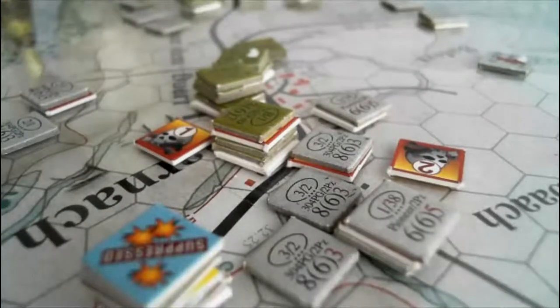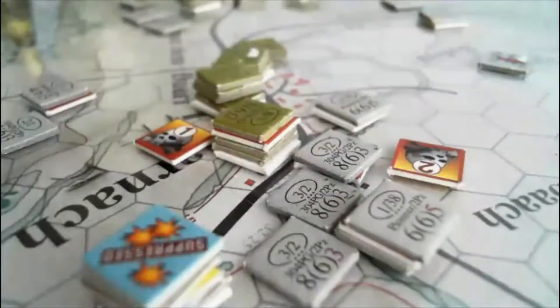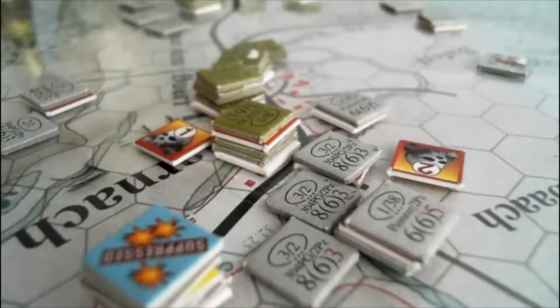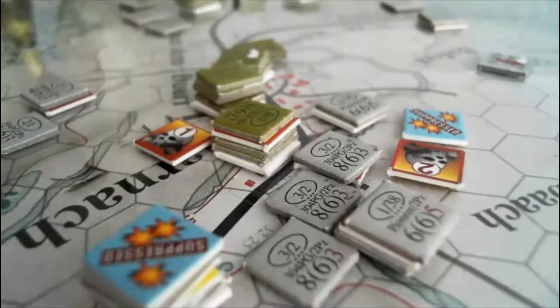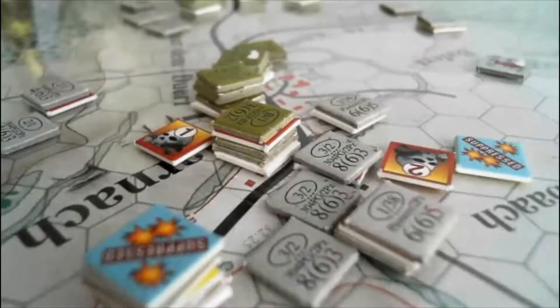Both sides roll for morale — we'll roll the German side first. 36 is probably going to be okay. 3 and 3 is a 6 and a 36 — that suppresses them, they don't run away at least. Some of them suppressed. Can the Americans roll? I think their worst is... oh crap, 53. Their morale — the highest morale there is a 3. They're suppressed as well.